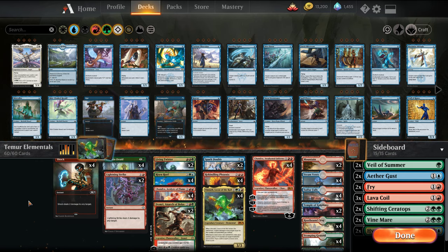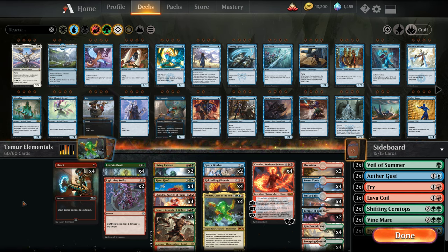Welcome back, I'm MTG Joe, and today we're wrapping up our budget build series with green-red to three-color elementals. Today we're playing the non-budget, fully-tuned version of the elementals list. If you haven't caught it already, I've uploaded the budget version — all commons, uncommons, and free cards minus the dual lands — as well as the mid-budget, which was 11 rares and mythics combined. Now we're going to the non-budget, playing the best variation that we think exists right now.